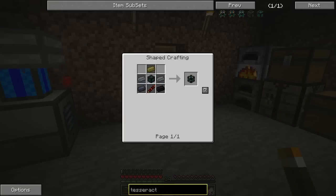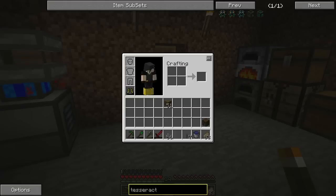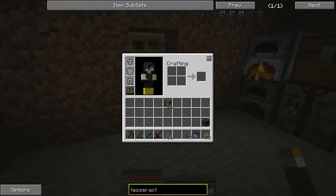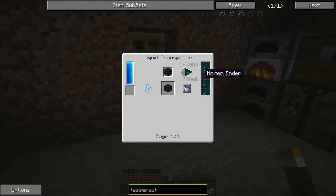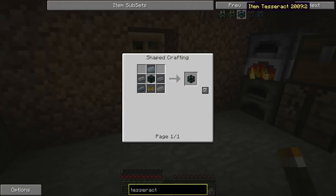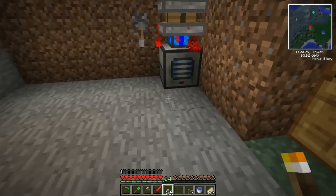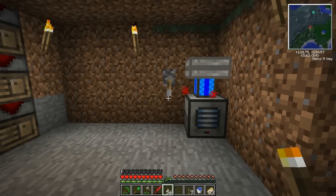I put one of these on the pump, and one of these on the pump. Each one of these takes a thousand millibuckets, but one ender pearl only generates 250 when you melt it down in a magma crucible. These are liquid transposer recipes — not what I'm looking for. But basically, there is a practically infinite amount of lava in the nether, and I can teleport it.